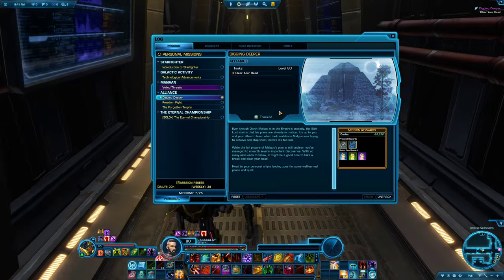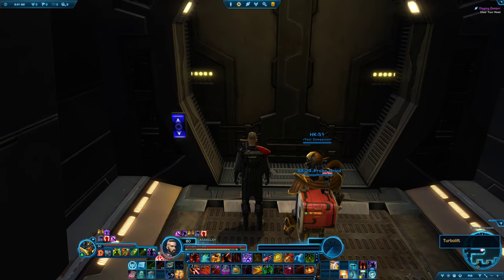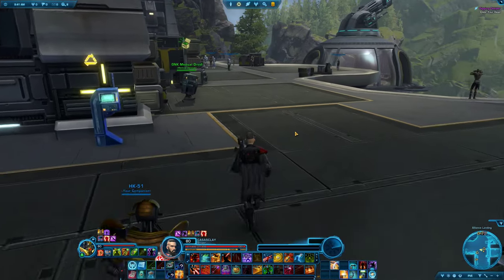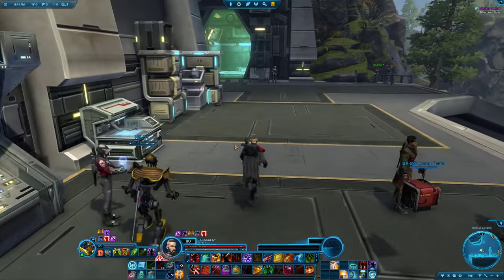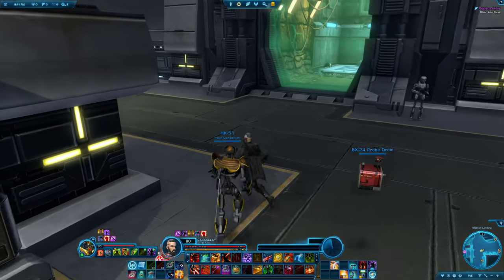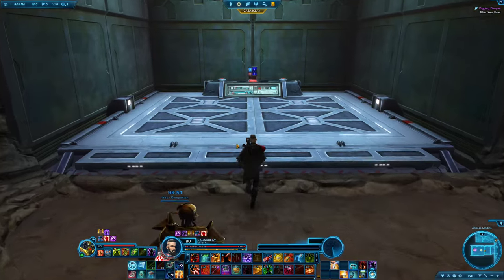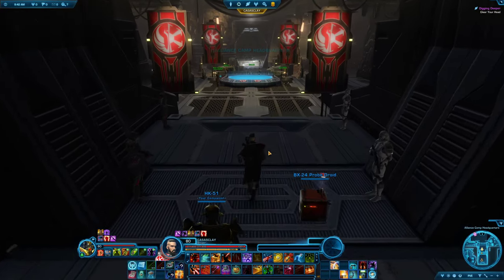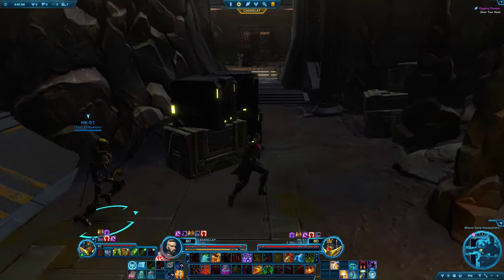Head to your personal ship's landing zone for some peace and quiet. Surely nothing is going to happen to distract us. I kind of wish there was a recap of everything that's happened so far. I know you could go through all your characters and choices, but it's been so long — I just wish there was some sort of cinematic saying 'here's where we are right now.'